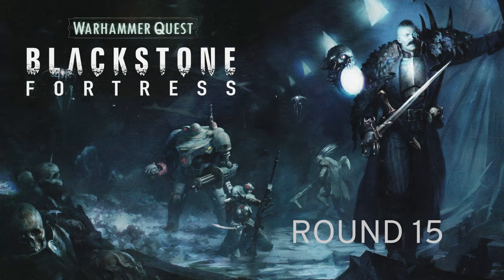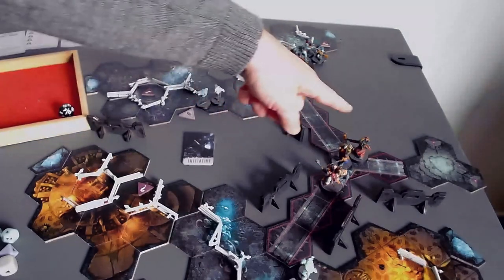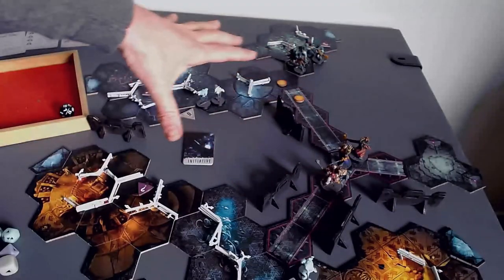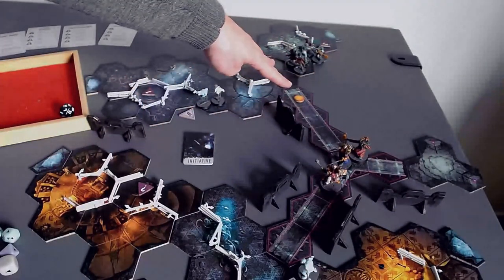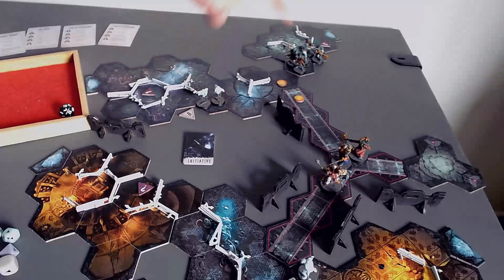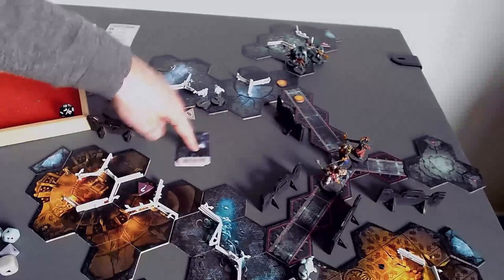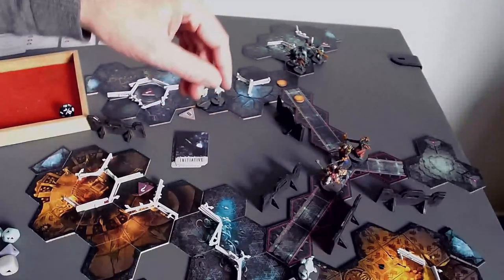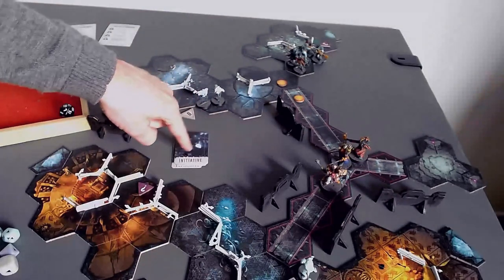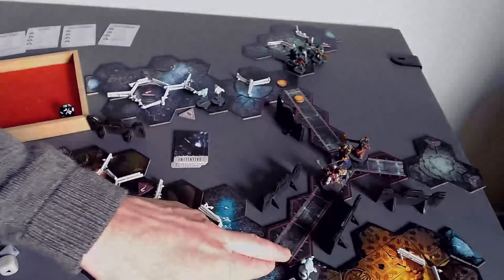This is round 15 of Blackstone Fortress. Things are not looking good. Amelin Shadowguide has been removed off the board, and the heroes are clustered in a bottleneck situation. Luckily, Pius Vorn has two Inferno markers placed on the board that don't go away until her next activation. Ideally, the Traitor Guardsmen will run into the Inferno markers, or at the very least, the Spindle Drones. We have a little bit of a trap rigged — ghouls waiting around the corner.